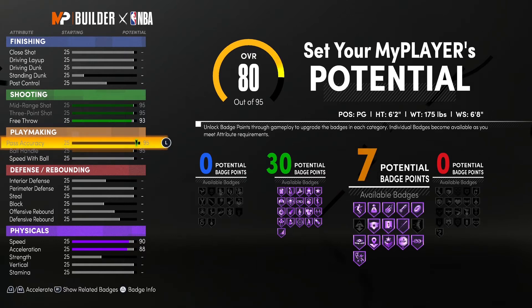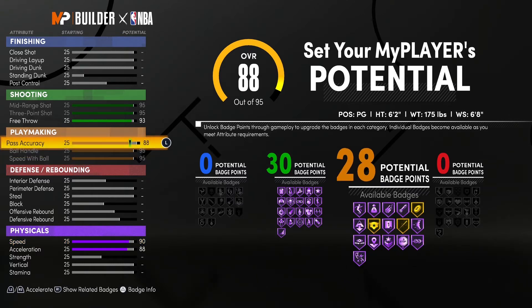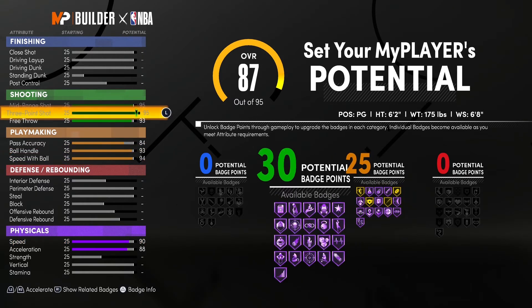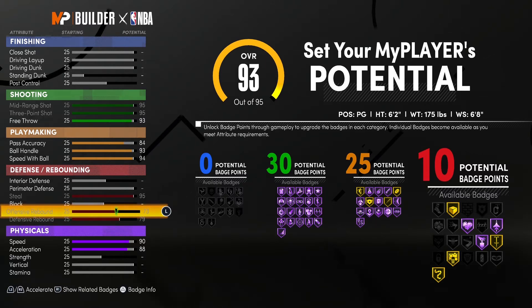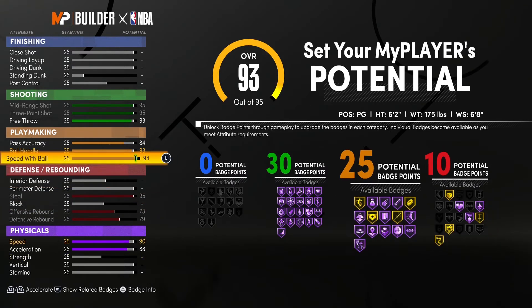You do not need strength — strength is irrelevant. I don't think any guard build even touches their strength. With this build it's going to be basically playmaking and shooting, as you can see. This build goes crazy because it's the main build I use for my actual gameplays. It's pretty much the same concept — playmaking, shooting, and then we put the steal up.